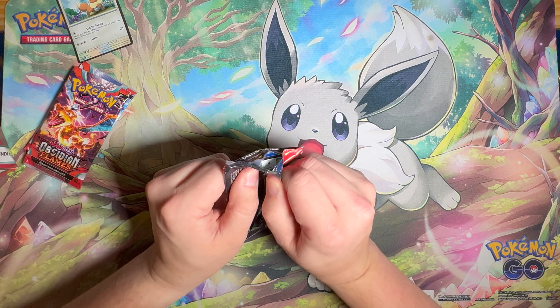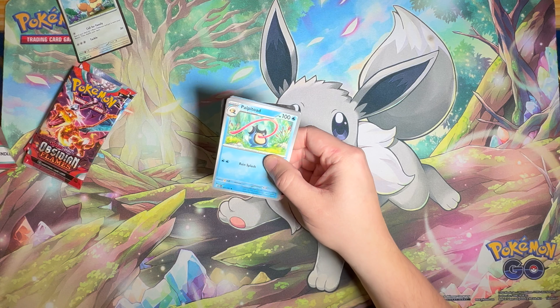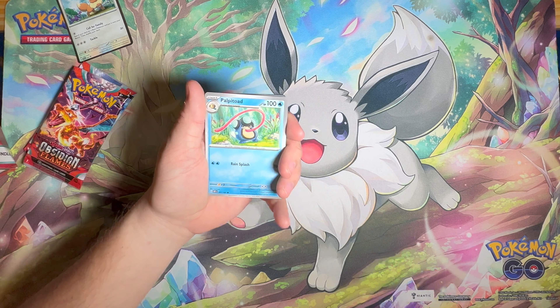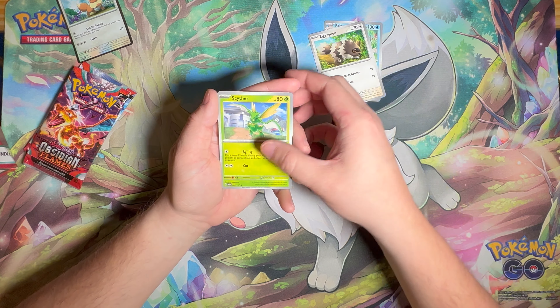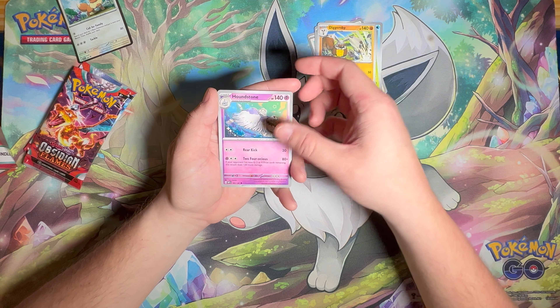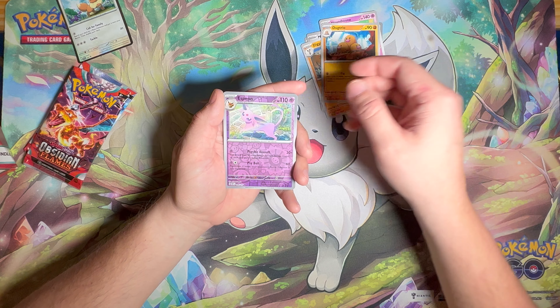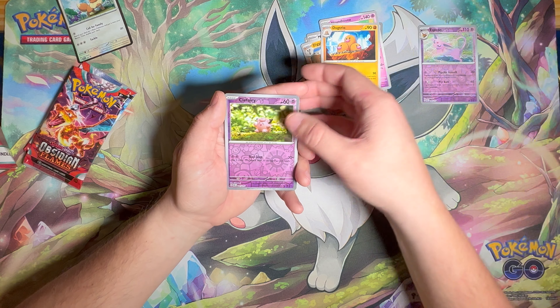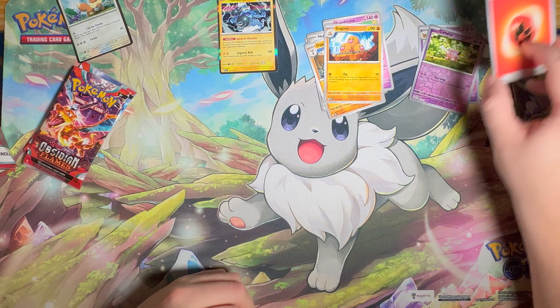What I usually do — and this is what I do with every set — is I get three booster boxes and two Elite Trainer Boxes. We got an Espeon reverse, a Fairy reverse, and a Thunderous holo. That is what I do with every set.